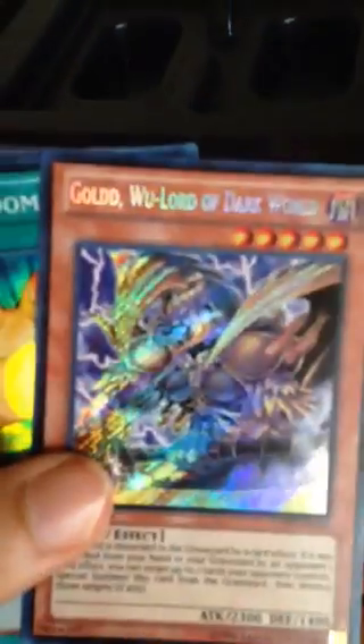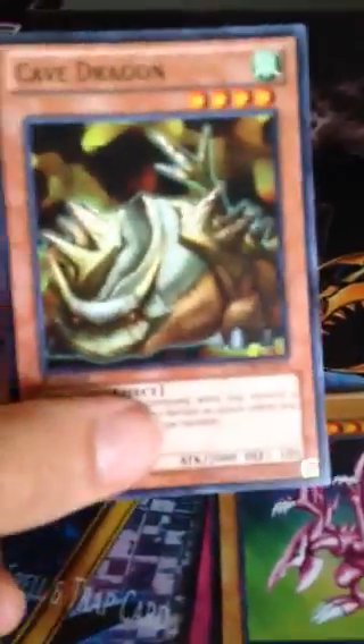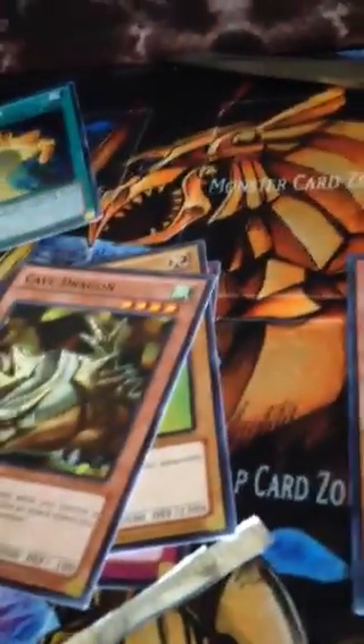Also got Common Cave Dragon, Dungeon Worm - Common, and Launcher Spider. Alright, next pack.